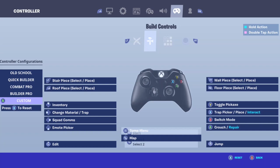In Build mode, Toggle Pickaxe is Y, Trap Picker and Place are both X, and Interact is also X. B is to Switch Back to Combat, A is Crouch and Repair, Right Stick is still Jump, and Left Stick is still Edit.